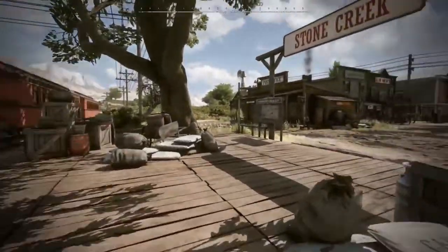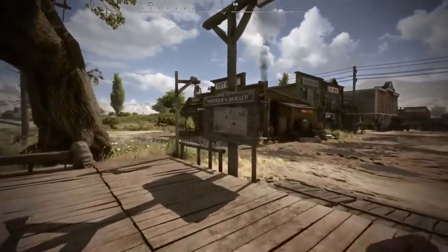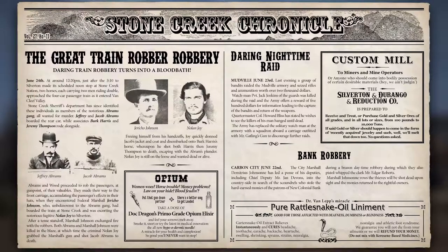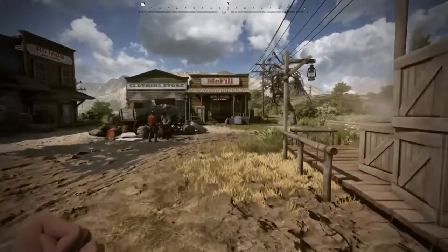Newspapers are a key part of world building in WWO. We plan on writing new ones on a regular basis to expose more of the game story and highlight what's happened in the world, so some of the player actions become part of the lore. And they're not just fun — they'll also contain info about in-game events.